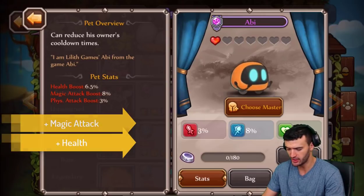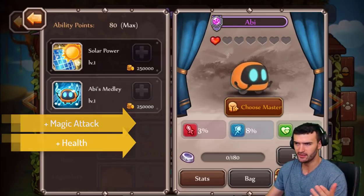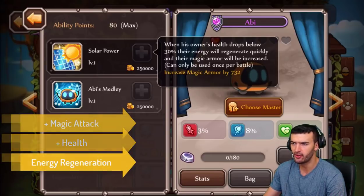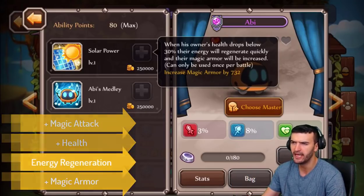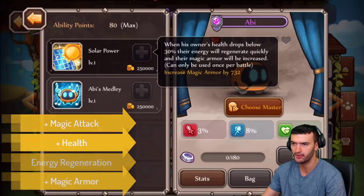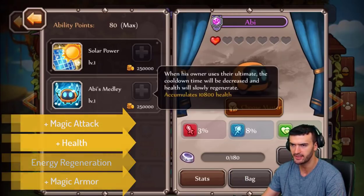We have a pretty decent health boost as well. Magic heroes with a nice health boost can reduce his owner's cooldown times. That's pretty good. Let's break down his abilities — that's how you're going to know what pet will go on what hero. The process of elimination is usually the best way. His first ability is Solar Power: when his owner's health drops below 30%, their energy will regenerate quickly and their magic armor will be increased. Energy regeneration is really nice — pretty much every hero in the game can benefit from it.